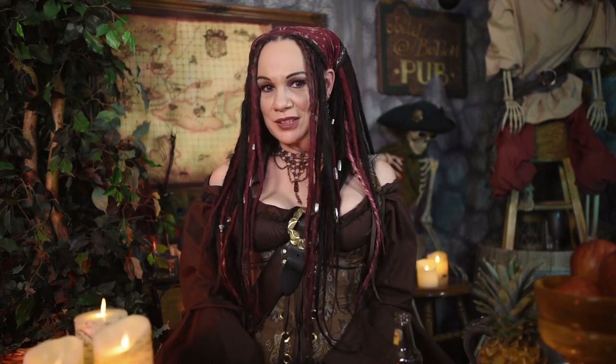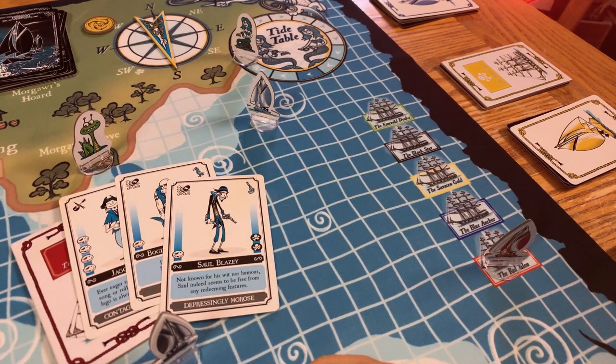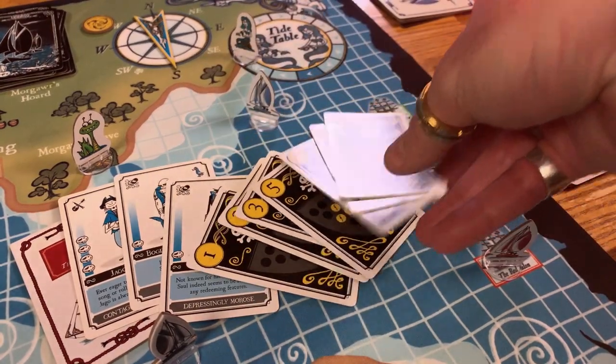The game continues until a player lands on their Galleon space and announces that they have no cargo cards remaining. This must be verified, of course, but then it's time to tally up the scores. Only cards on the Galleon, or Rum Runners in their Galleon spaces, are counted. You get two victory points per crew card, and all Florin cards count for face value. The highest score wins!